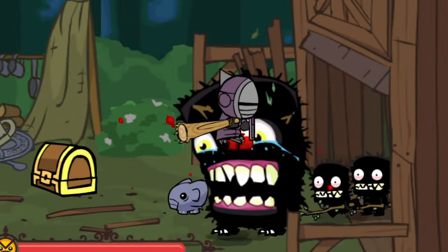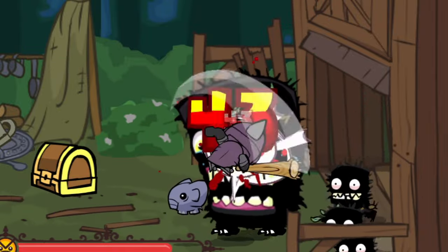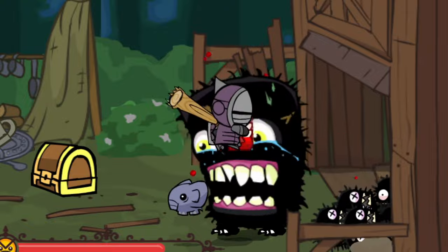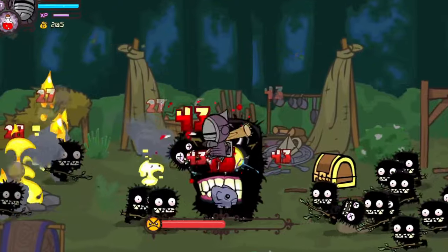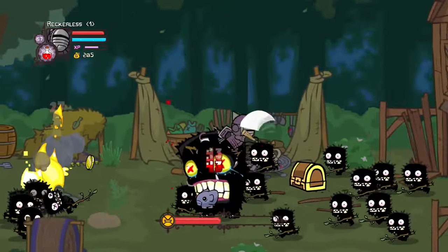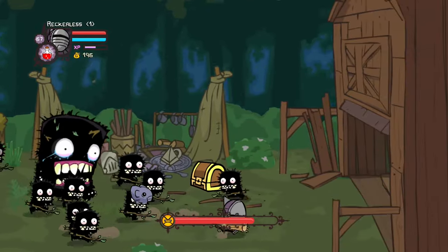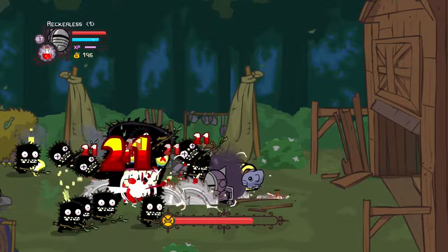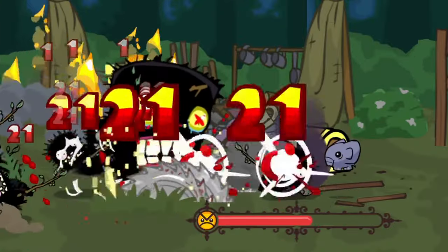I do this by jumping in the air and spamming my light attack, which will keep me in the air doing constant damage. If I do begin to fall, doing a couple of heavy attacks will increase your height. Whilst doing these attacks, I am constantly looking left and right with every single hit to prevent any trolls from coming up behind me and knocking me down. If you are playing a character such as the Industrialist, you could also spam magic for this phase, but do be careful of the trolls around you.